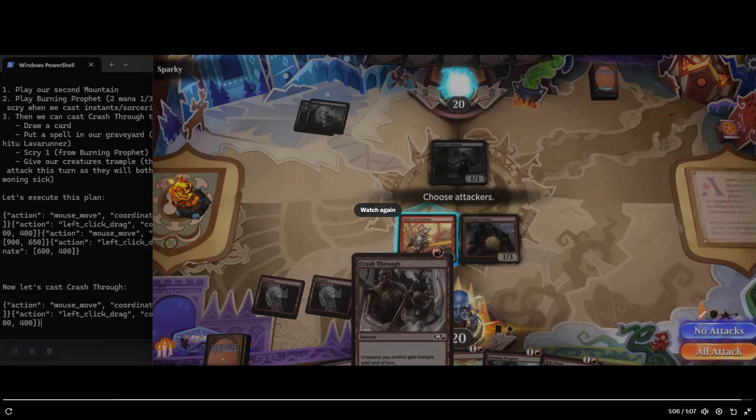From the snippet, it was doing well up until this very last point I've paused on, where it's trying to cast a spell. We can see over on the left-hand side it says 'now let's cast Crash Through,' but its lands are tapped, so it's not actually able to cast a spell — it's trying to take an inappropriate game maneuver. Up until that point though, it seemed to be doing pretty well.